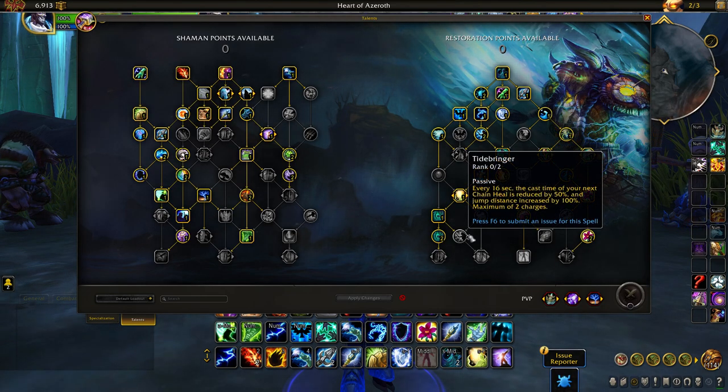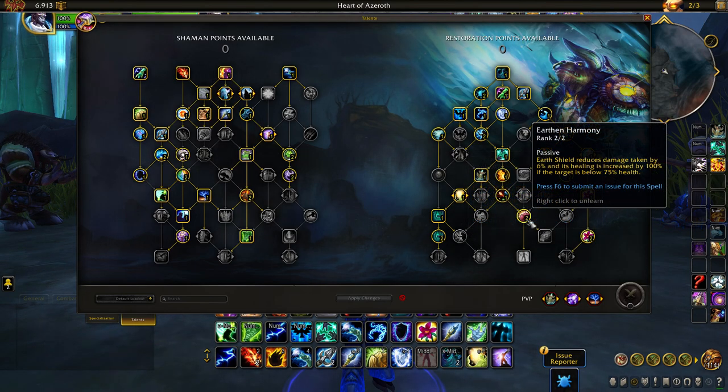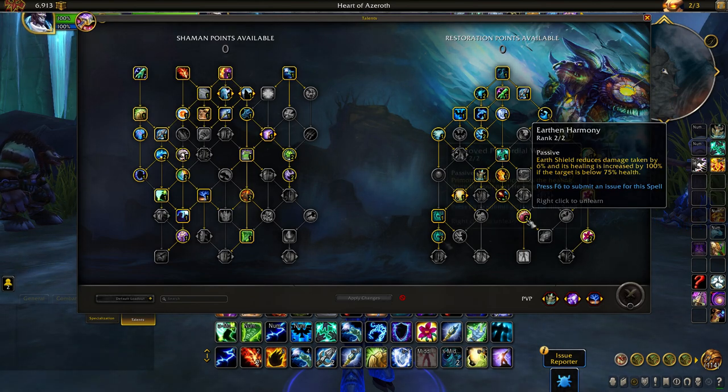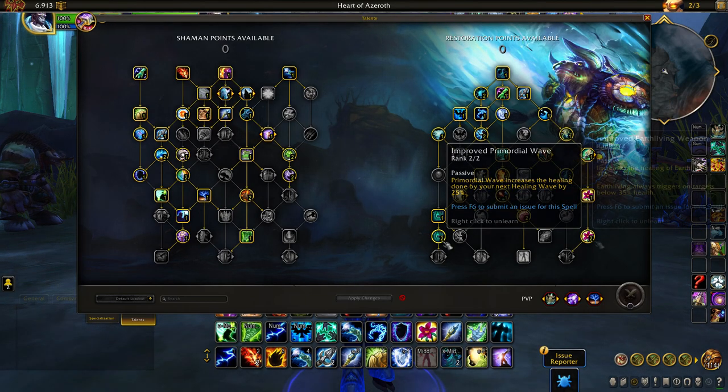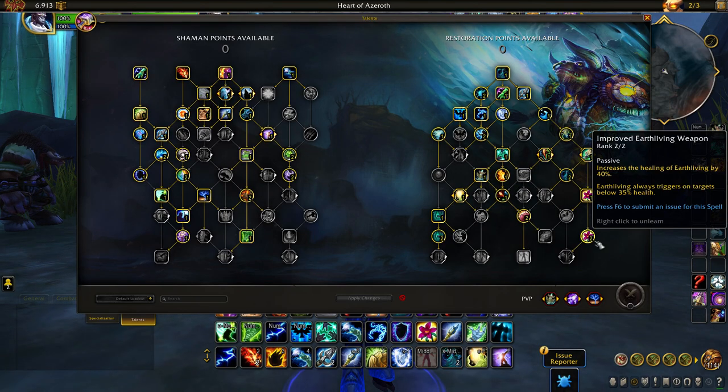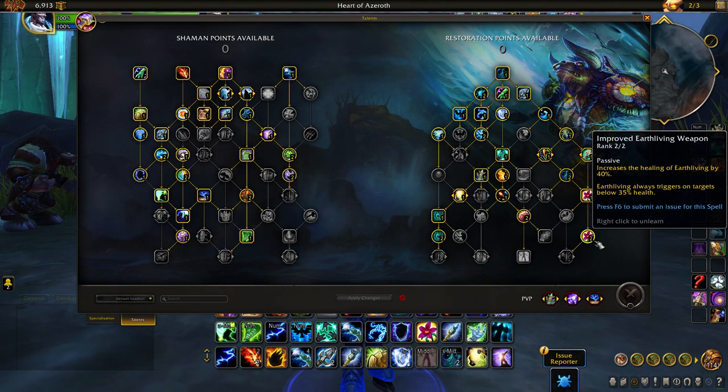The PvP talent of Tidebringer has also been moved into the talent tree, which allows Chain Heal to be a faster cast during combat situations. The talent of Earthen Harmony has also been redesigned. Earthen Shield will now protect an ally, reducing their damage taken by up to 6%, while increasing healing done to that target by up to 100%. Improved Primordial Wave talent further increases the value of Healing Wave, and Improved Earth Living Weapon increases Earth Living Heal by up to 40% on targets below 35% of health.